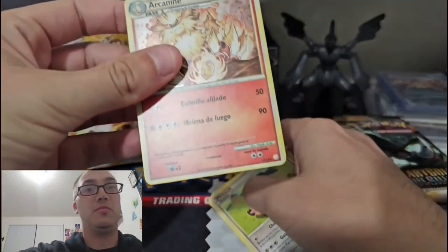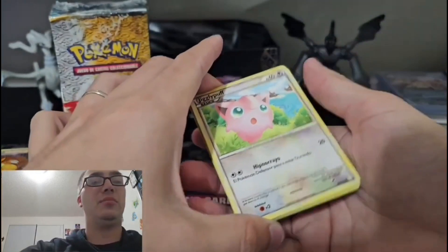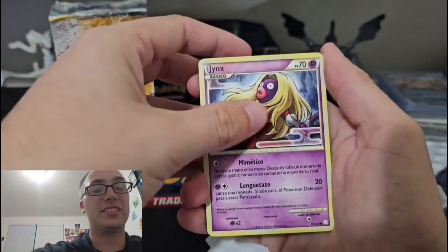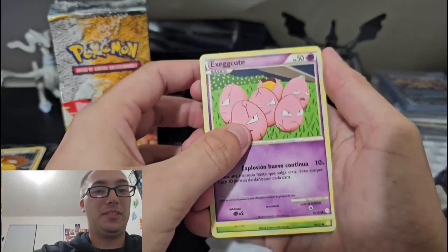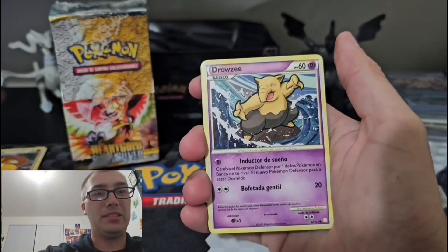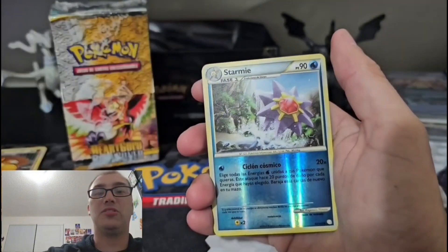Let's put that down nice. Let's make it one last hoorah — can't complain, we got a secret rare. Jigglypuff, Jynx, Exeggutor, Paras again, Drowzee, reverse Stormy reverse.